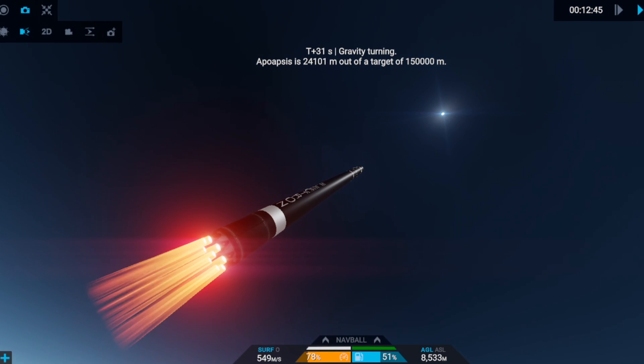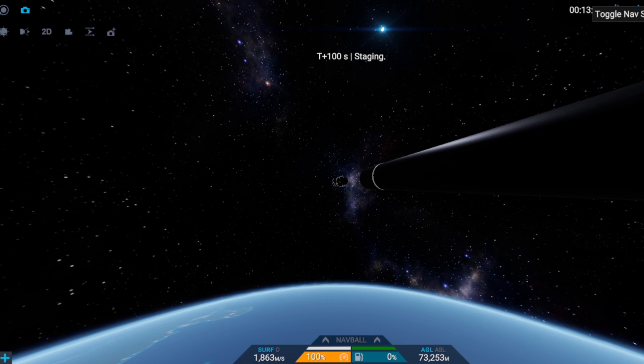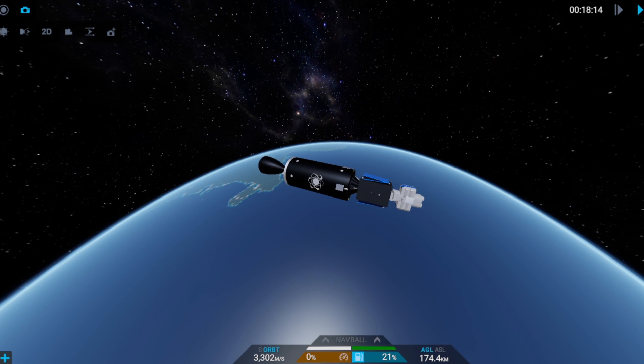It's the Electron rocket, standing at 21 meters. There's our stage separation, and finally fairings — and there's our satellites. Onto the next one.